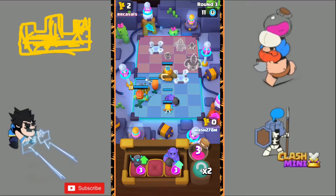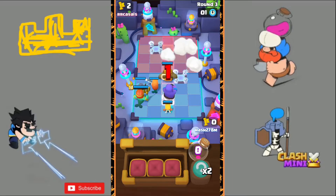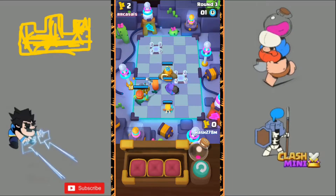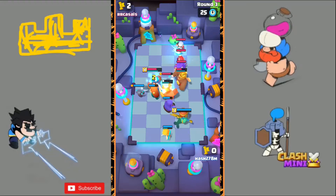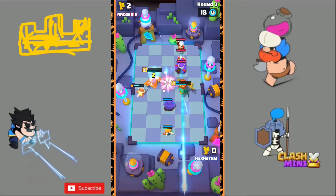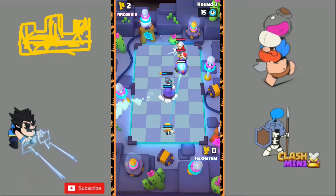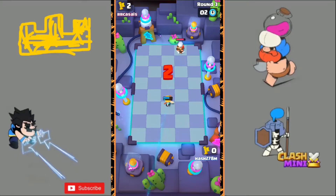Now finally we are in round number three and the big comeback starts here, because in the future rounds Monk is not as strong as in the last two. I will put down the Bowler and upgrade my Mini P.E.K.K.A. to Dissipate. He also puts the Bowler and upgrades his Mini P.E.K.K.A. to Dissipate, but my Mini P.E.K.K.A. is dissipating his Monk. This will be a really close one — my Mini P.E.K.K.A. nearly dies. The Battle Healer was not able to heal the Bowler, but yes, we survived with one HP. That was really insane.